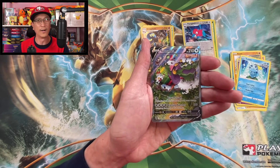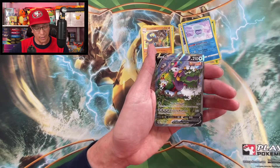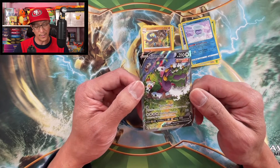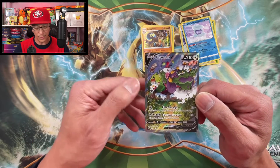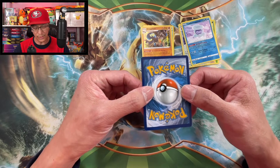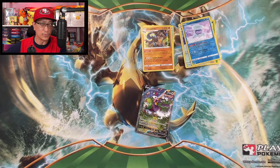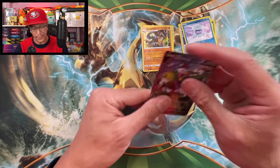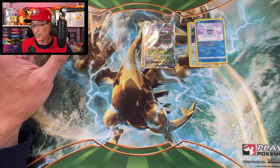Three hits in a row! Here we go — what a hit, what a banger! It is an alternate art Tornadus V. Haven't pulled this one before, that's for sure. It is a gorgeous looking card — look at all those other Pokemon. Beautiful card, guys. Minty fresh as I always say. It's not one of those top two chase cards, but it is an alternate art banger. That's three hits in a row!